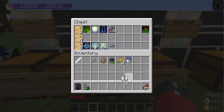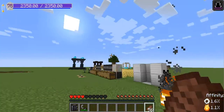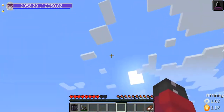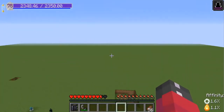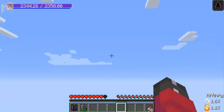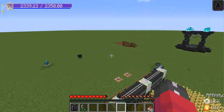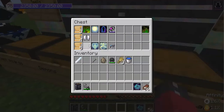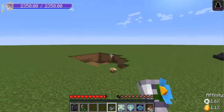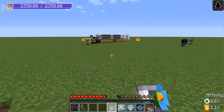In Tier 4, you don't gain any new spells, but you do gain a thing called the Spectral Elytra, which will make it so that when you activate its abilities — that of an elytra — you don't need to have firework rockets to remain in flight. However, in order to maintain this endless flight, it will drain some of your mana, meaning that you should be careful, because if you run out of mana mid-flight, you will die from the fall damage. In Tier 5, you gain three new spell components: Mind Control, Heal, and Greater Invisibility. You also gain your horn which, when used, will summon a few allies to attack your enemies.